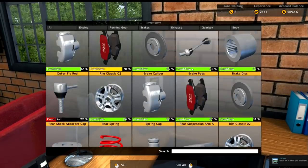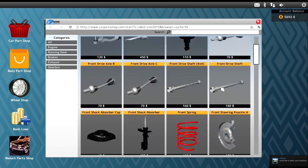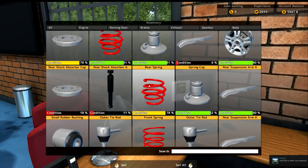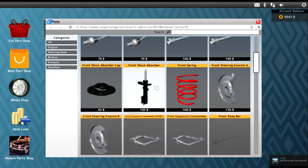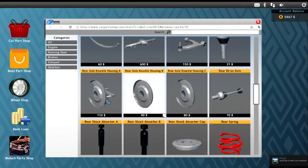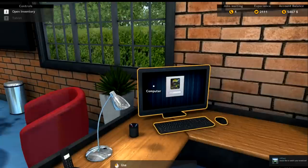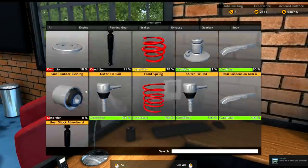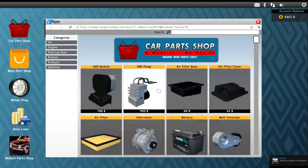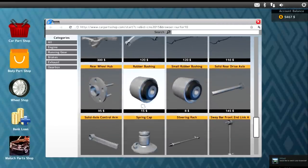Now we need a rear suspension arm A and a rear shock. Let's grab those at the same time — rear suspension arm A, rear suspension arm A — don't want to forget that. And a rear shock — make sure you get those right, you don't want to be buying wrong parts. Rear shock A, right there. Also need a shock absorber cap and a small rubber bushing — front versus rear, gotta make sure I get the rear.